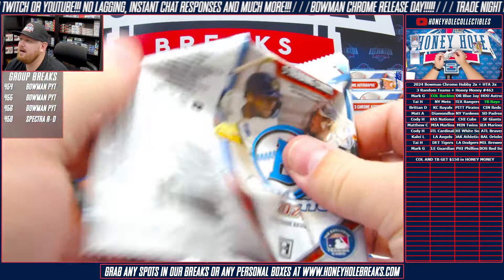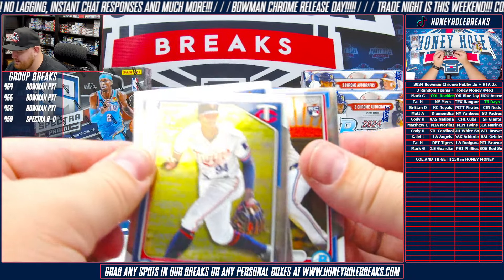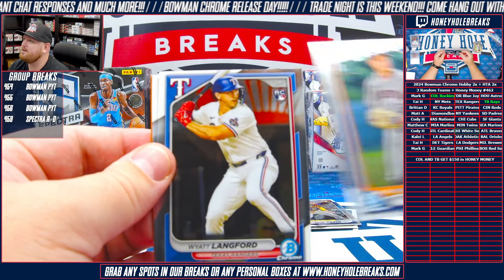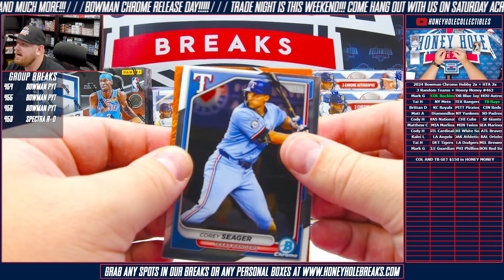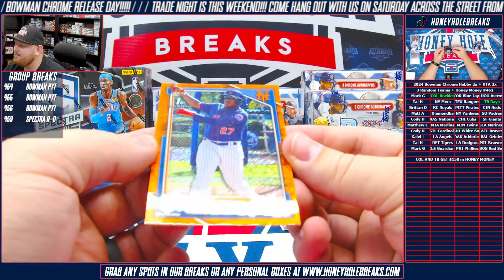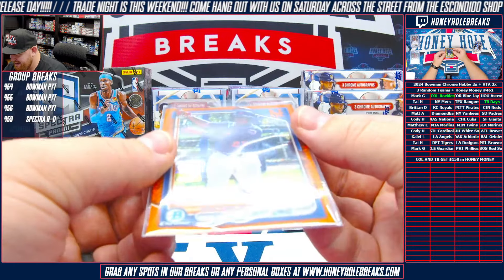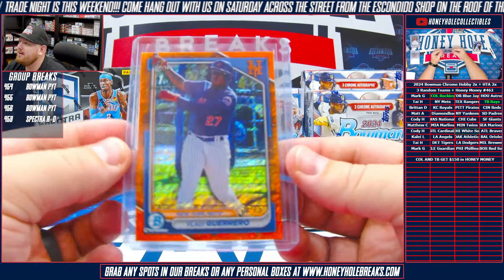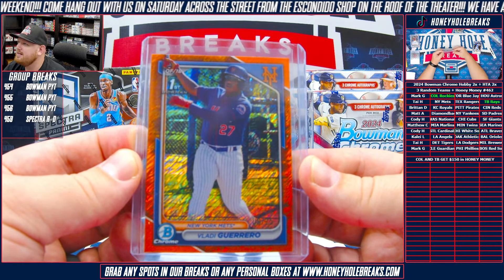One more pack and then our auto and then we've got one more HTA. Orange shimmer to 25! Daber De Los Santos first, Jake Blas first - traded to the Blue Jays in the Kikuchi trade - Wyatt Langford rookie, Corey Seager for the Rangers. And for the Mets, color match first Vladdy Guerrero - another Vladdy Guerrero, 8 of 25 on the color match orange for the Mets! That's a sick looking card, 8 of 25 Vladdy Guerrero, Mets going to Tai.